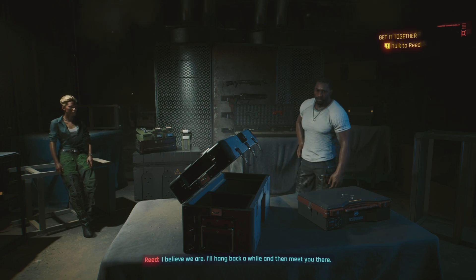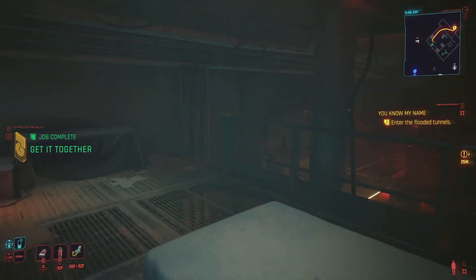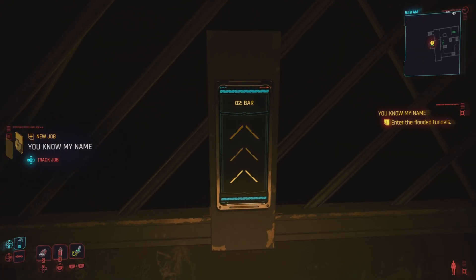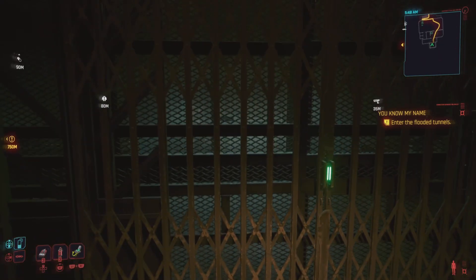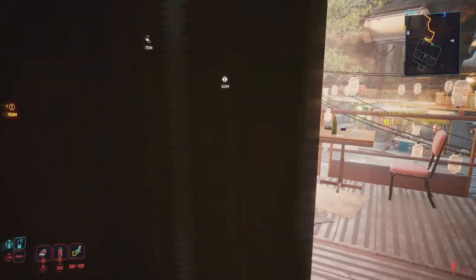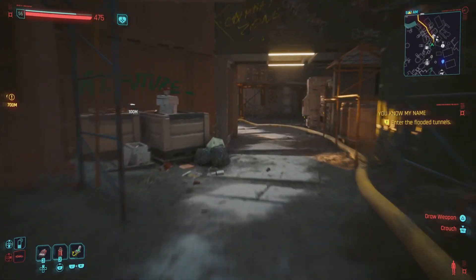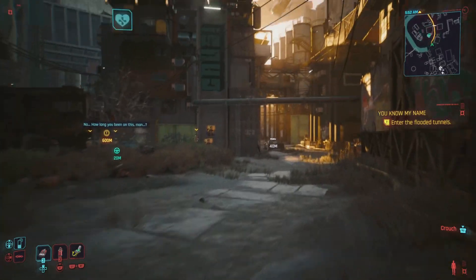I'll hang back a while and then meet you there. Kind of got his blessing - he's happy we're here. Too bad I'm stuck on a chair. The expert spy, stuck on a chair. We are heading for it - entering the flooded tunnels. 750 meters away, we do have a bit of a ways to go. I maybe should be buying ammo, but I've got an 890. I don't have a whole lot of assault rifle ammo, but we're going to make it work.